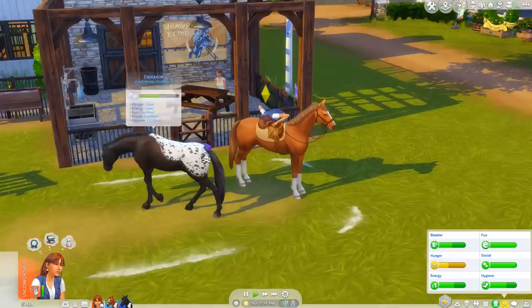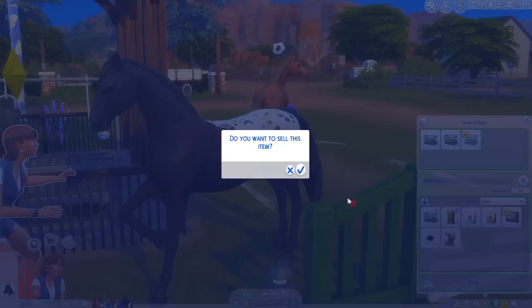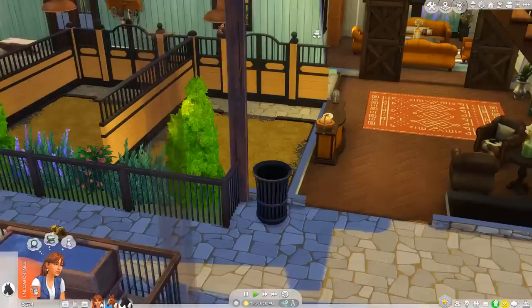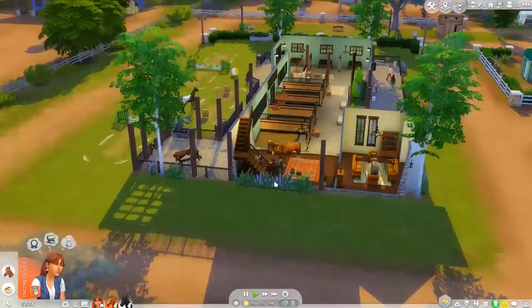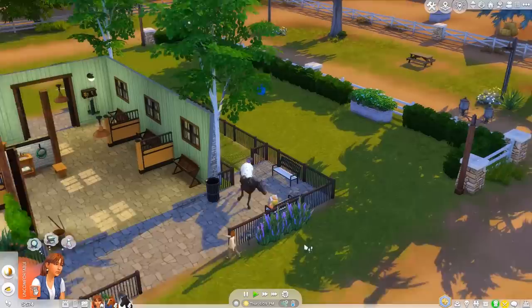Don't be sad! Let's go cheer up Endeavor. Let's breed the frogs - I keep forgetting, it's such a good way to make money. Not sad anymore - good! Let's do a rub neck and then go get some food. Is that Almond? I forgot the horses can just come inside! Your fun is poor and your hunger is low - there's a ball right there you could play with.